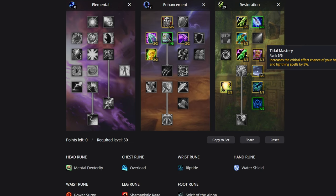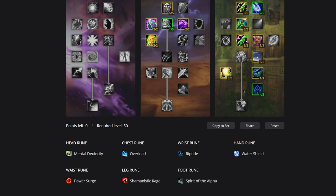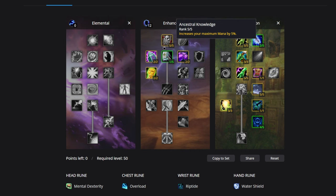Tidal Mastery is good — five points there increases healing crit chance by 5%. Nature's Swiftness makes your next nature spell an instant cast on a 3-minute cooldown. Healing Way gives Healing Wave a 100% chance to increase subsequent Healing Wave heals on that target by 6% for 15 seconds — up to three stacks — so each Healing Wave on the main tank gets progressively stronger. Finally, Ancestral Knowledge increases our max mana by 5% — a very strong talent.